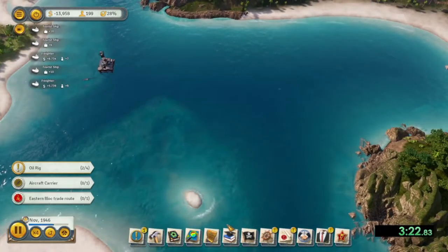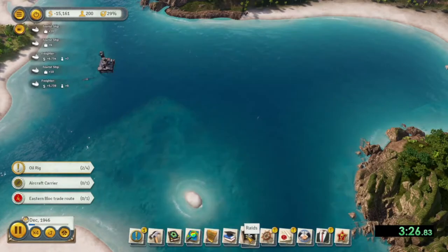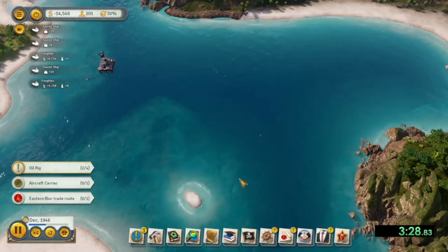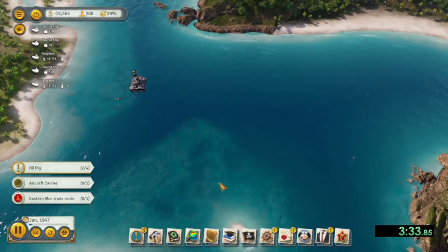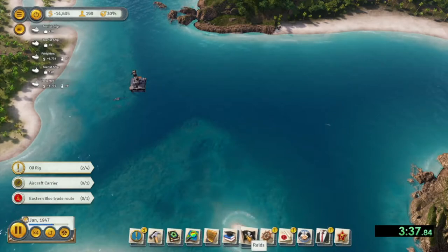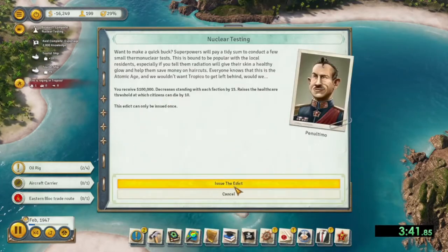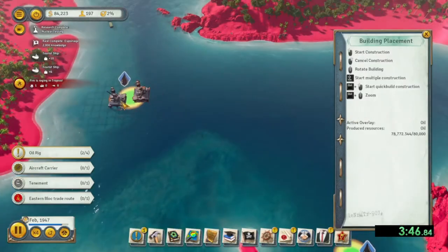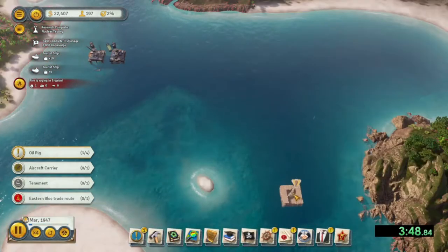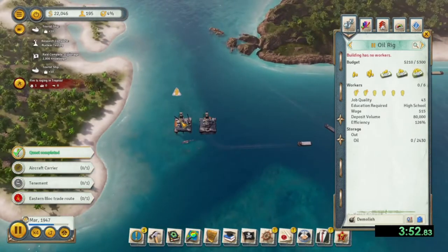Once that's complete, we'll do the nuclear testing, get our $100,000, and get our two additional oil rigs built. There should be a few other edicts I can populate as well. There we go — we can do nuclear testing, we have our $100,000. Let's go ahead and do our additional oil rigs. I just quick-built that last one.